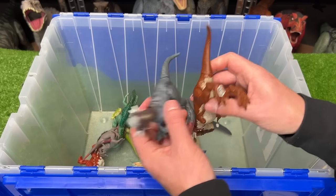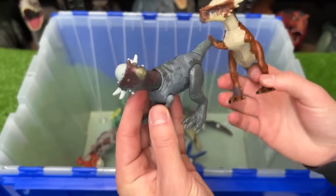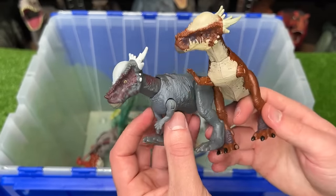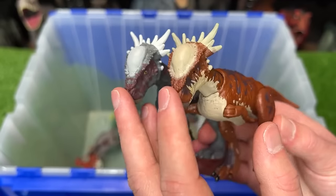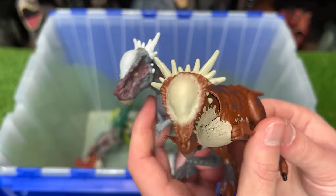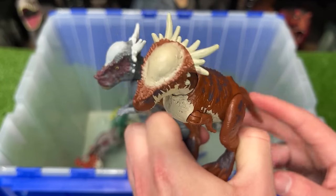Two Stiggy Milog figures are compared — one from Jurassic World and one from Camp Cretaceous — both from the Savage Strike toy line. They have different coloring but both have the super hard shelled head with spikes along the back for headbutting, and both have a head ramming action when you press down on the tail.